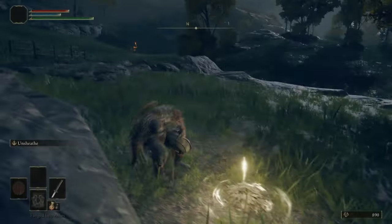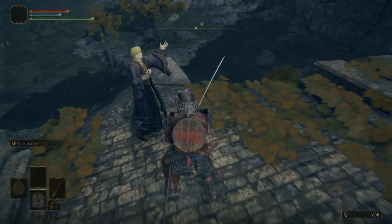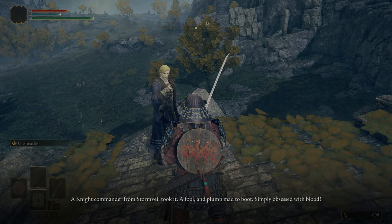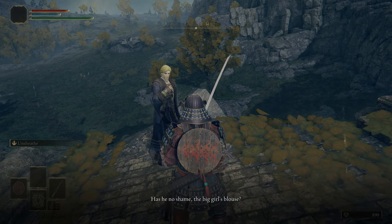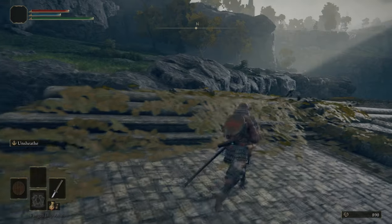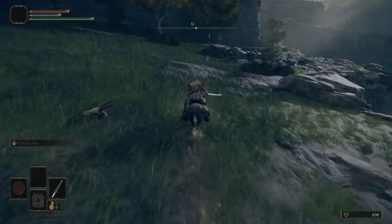Following the path along, we picked up a Golden Rune and are heading to the next grace, then up to this ruin — Kenneth Haight. He is the owner of Fort Haight in this area and he's recruiting you to go clear out Godric's knight captain who's taking it over. When you do, you'll be rewarded with the Bloody Slash Ash of War from that NPC. You'll also be rewarded with the Erdsteel Dagger when you speak to Kenneth again. Then Kenneth becomes irrelevant until way later in the game when it comes to finishing Nepheli Loux's quest.